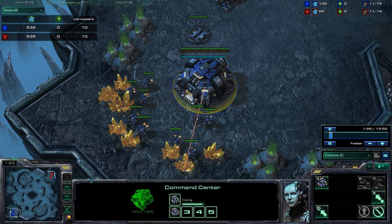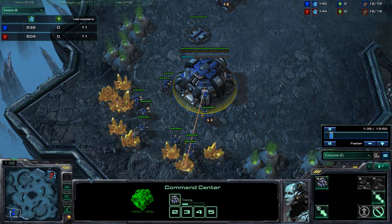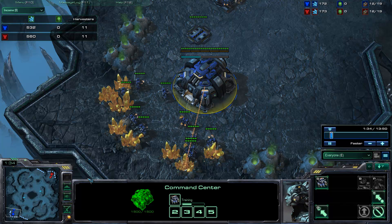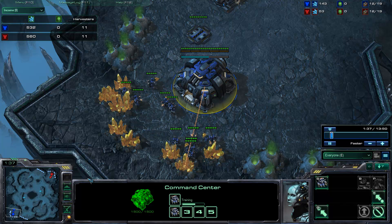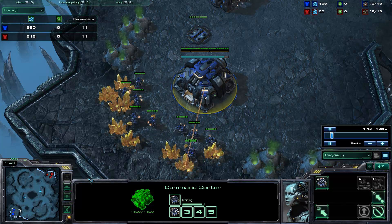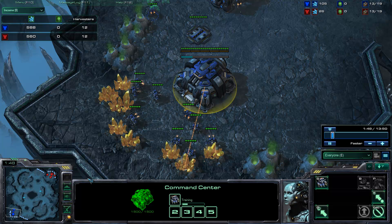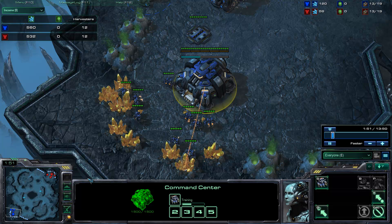What other differences are there? The very hard AI doesn't have the income advantage, but it also lacks one other core advantage of being an insane AI, and that is map hacking. The insane AI completely map hacks; the very hard AI doesn't.